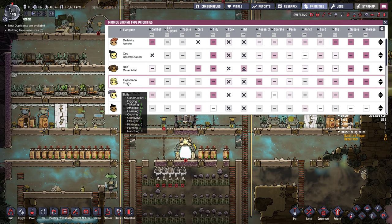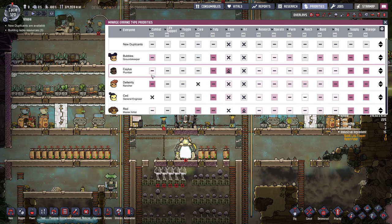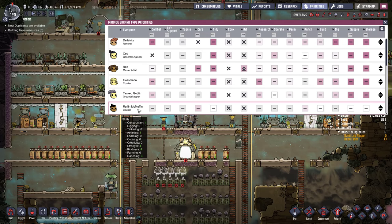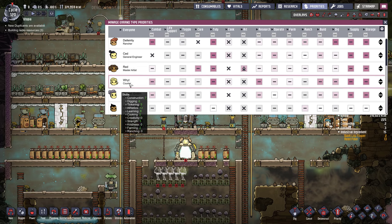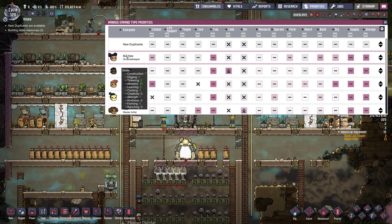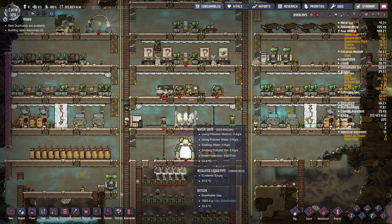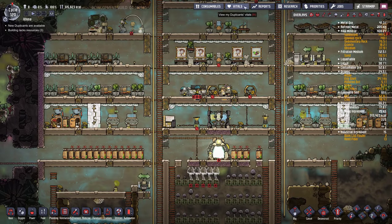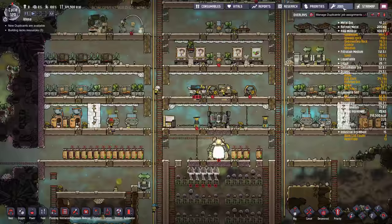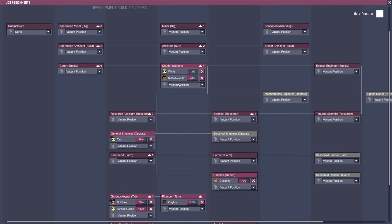They're not all showing up here for whatever reason — this list doesn't always get updated right away. I think most of them are in here though: Ruffin McMuffin, Tanked Goblin, Red, Sed, Del, Salus, and there's a few more coming after that. Also White is in there, but wasn't showing up for some reason. If we look at the Jobs menu, we can actually see them — White here.